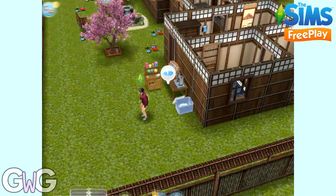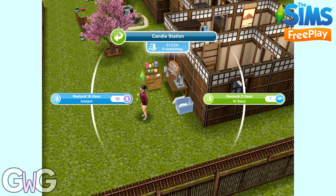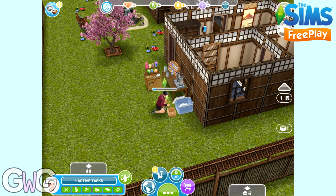Restock a crafting station. Click on the crafting station again and this time you will need to restock it. You can either restock 18 uses instantly for 10 social points, or restock 2 uses for free which takes 10 seconds. After this you can restock for 9 uses which takes 2 hours and 30 minutes but is still free.